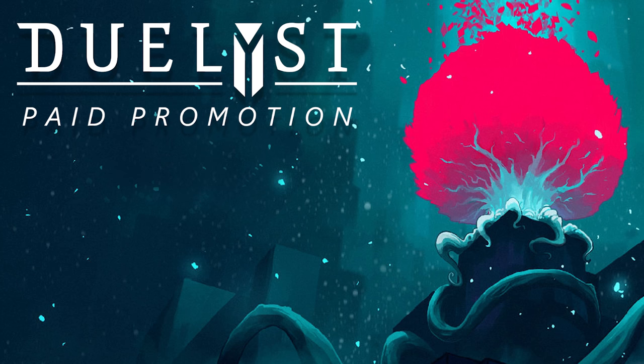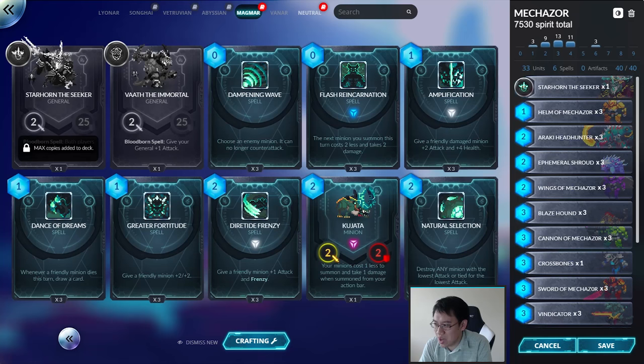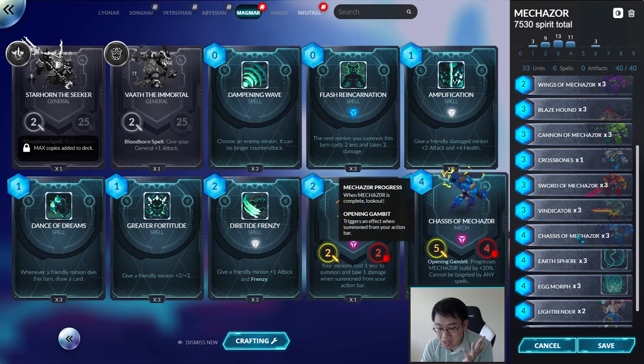Duelyst has contracted me to do a deck teaching, and I've got a cool little deck called Mechazor. Mechazor is kind of infamous for those who have played Duelyst. The idea is that you're getting your Helm of Mechazor, Wings of Mechazor, Cannon of Mechazor, Sword of Mechazor, and Jassia Mechazor to be summoned — and when you summon five of those, you get to combine them into Mechazor, which is a monstrous card.